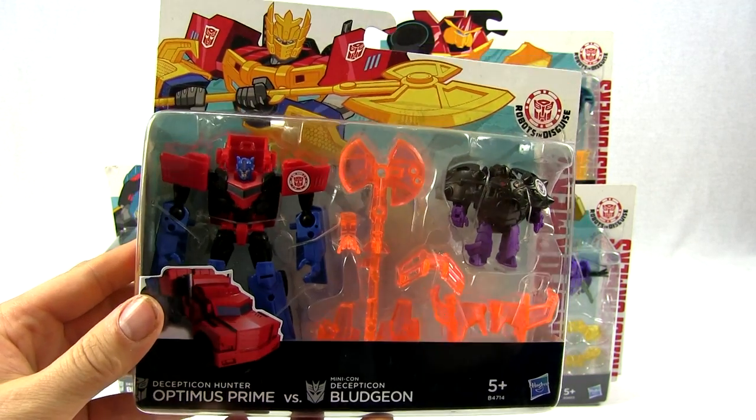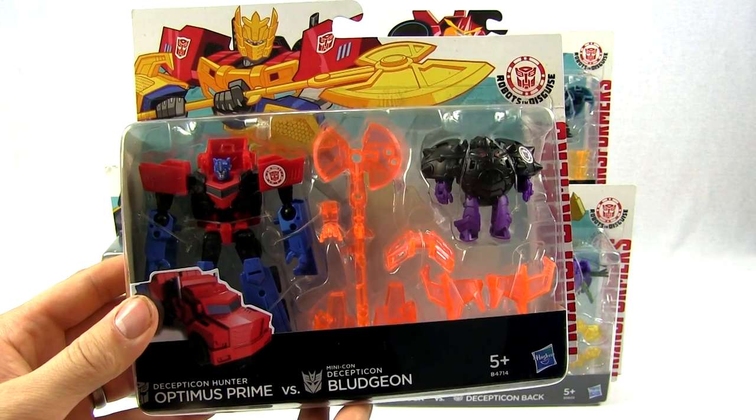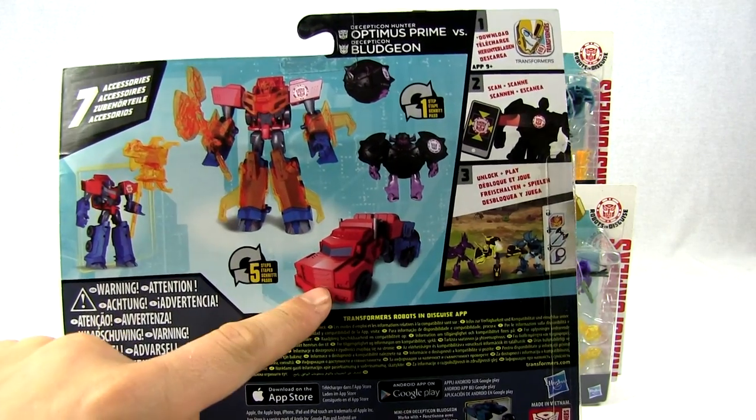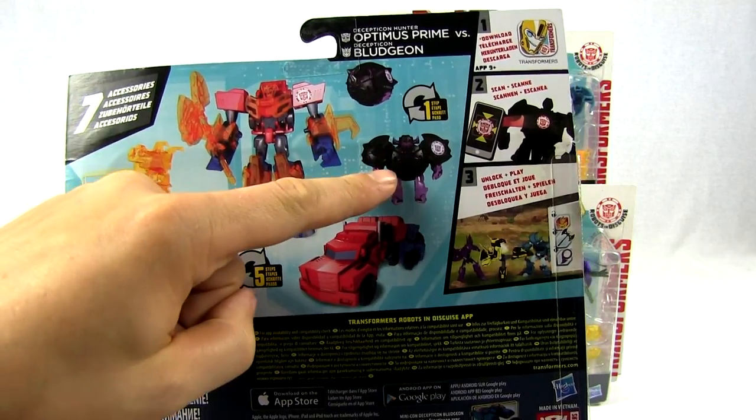Then we've got Optimus Prime and Minicon Decepticon Bludgeon. It's quite cool, isn't it? Optimus Prime's got his big plasma axe. It's similar to one of the giant BST. And there's the back, there's his car mode, robot mode, and there's him with all his armor and stuff. He looks quite mean, doesn't he?